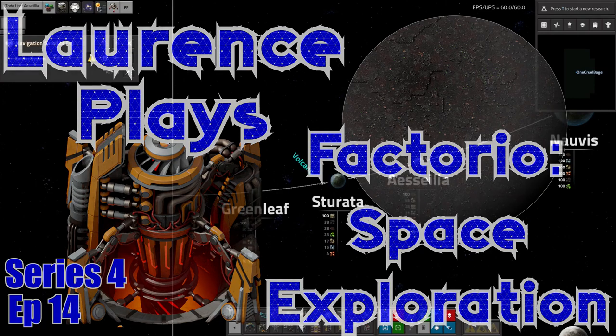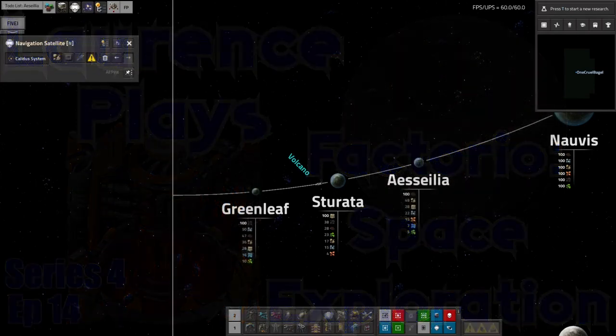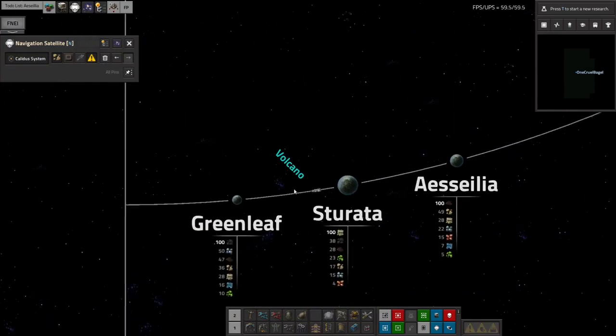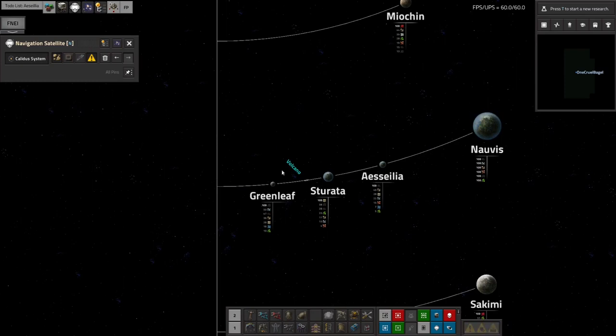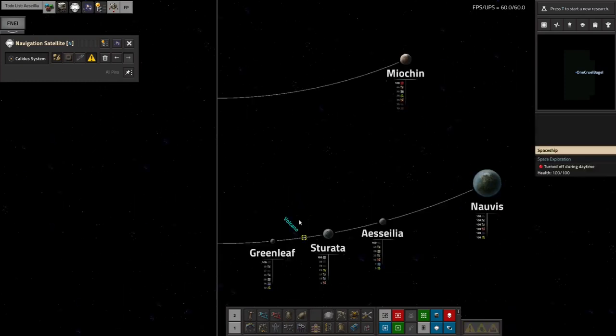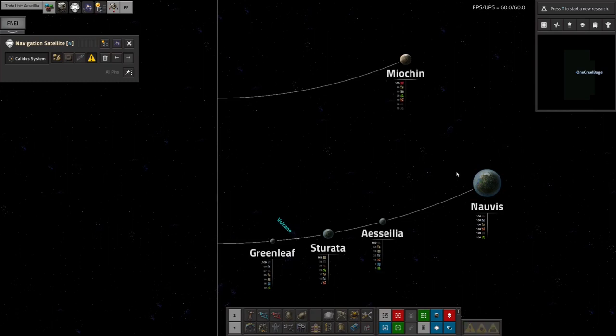Hello everyone and welcome back to Lawrence Plays Factorio Space Exploration. We finished the last episode watching my new ship, the Volcano, flying off from Norvis back to Myokin where it's going to pick up a load more Volcanite to bring back to Norvis, mostly for use in smelting things.